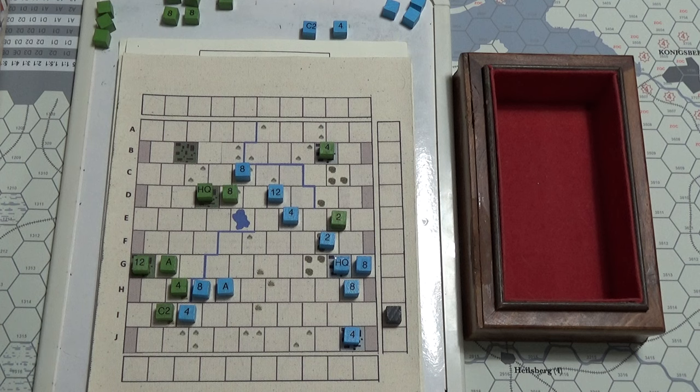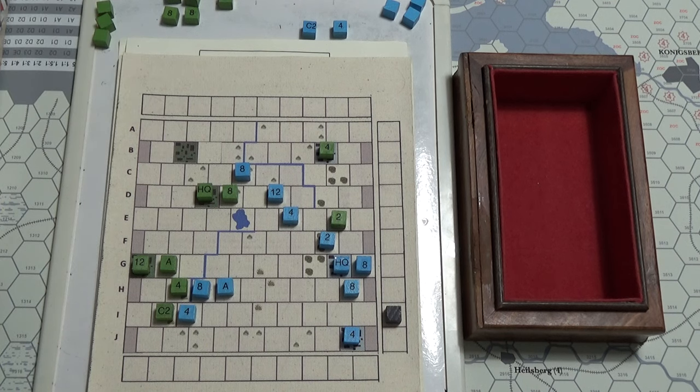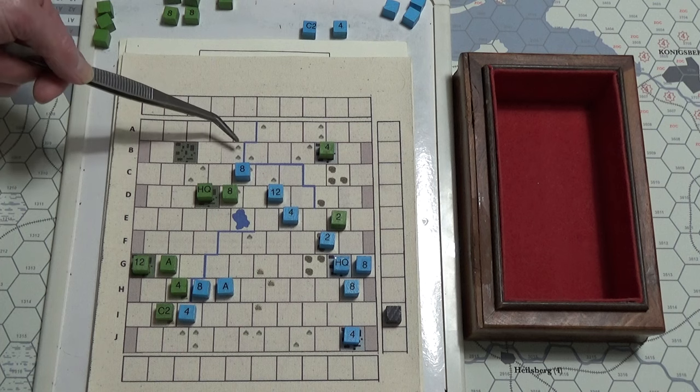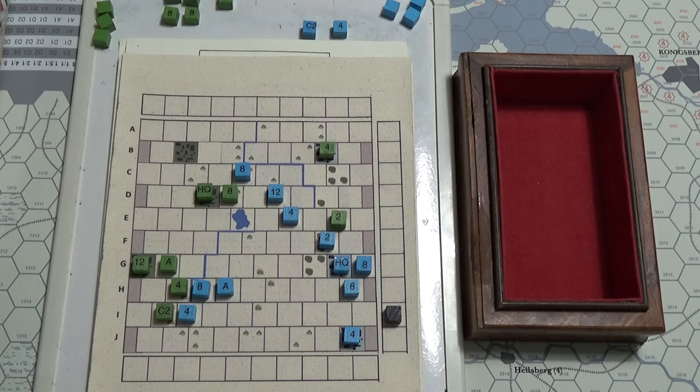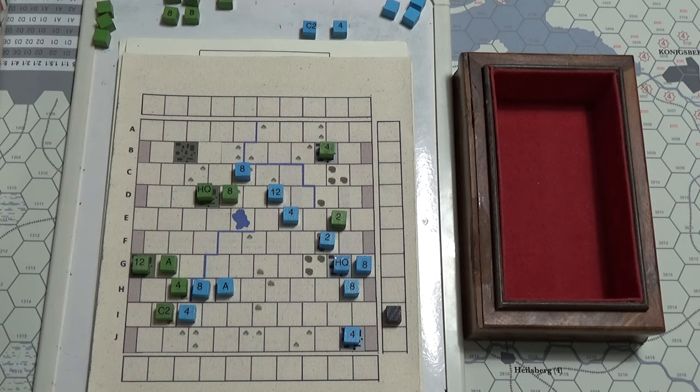I'm also considering giving artillery a range of two, but I don't know — I think I just have to learn to be a bit more cautious. Also, only troops that can retreat across the river are cavalry, and it's two movement points to get out of a zone of control. The blue side is going to try a mad rush and see if they can take a city to equal it out.